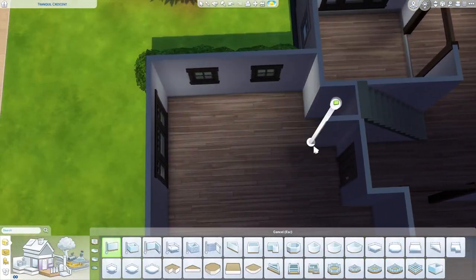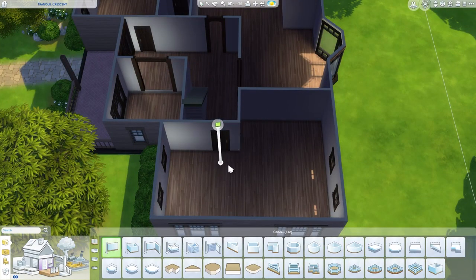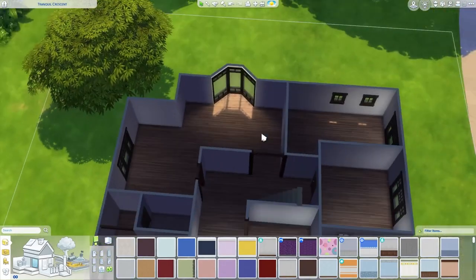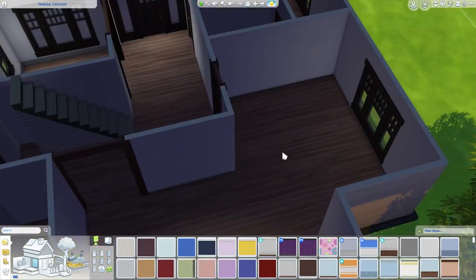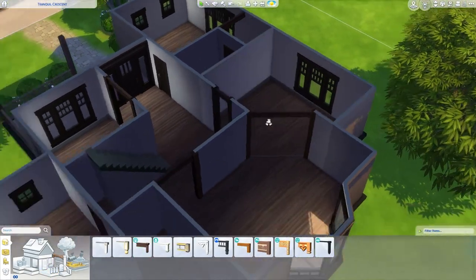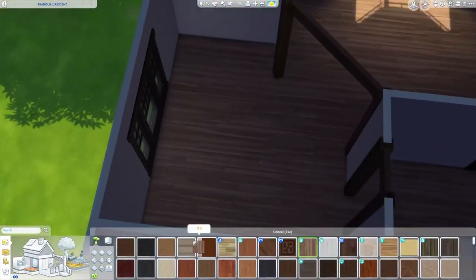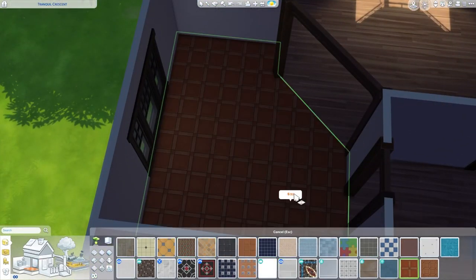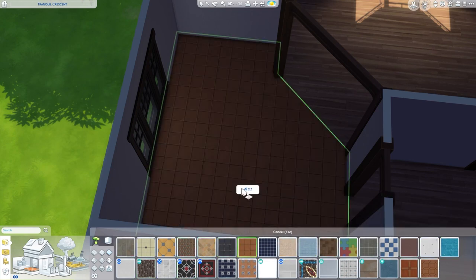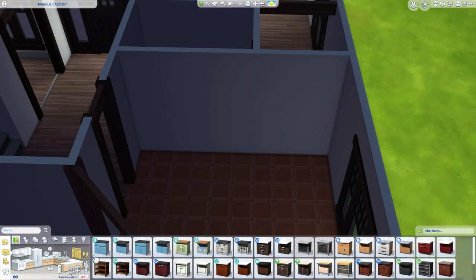Here is kind of the main shape of it. There is a study opposite the guest bedroom, right next to the front as well. Then off on that back section on the right, that is going to be a master suite — so it has an ensuite bathroom and a large master bedroom. And then there is going to be a living room and then a kitchen. There's no official dining area, but I do have a pretty large kitchen counter so that your Sims can sit and eat there or go in the living room.